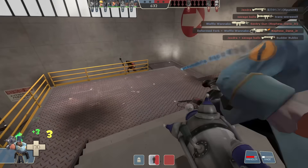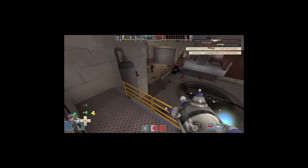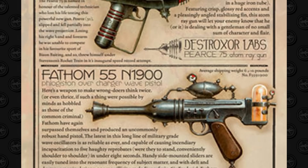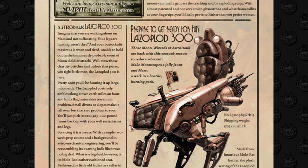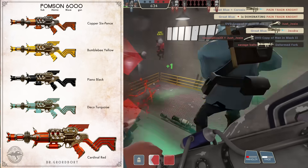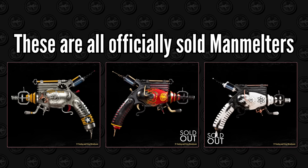Those are all the Gordbort weapons that had physical versions made and distributed, minus the death ray which technically only had a figurine but still counts. There are almost 20 more that exist as concept art in various Dr. Gordbort booklets. I found that the Pomsen canonically comes in different colors, so Valve not letting us paint it in-game is something I'm mad about now. And the canonical repaints of various weapons remove any excuse Valve can give for the Gordbort weapons not having war paints.